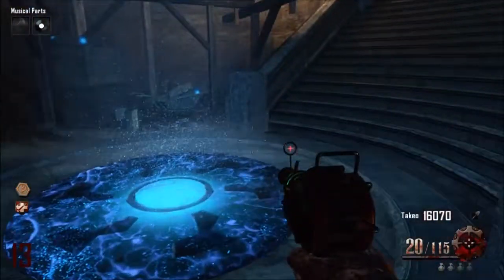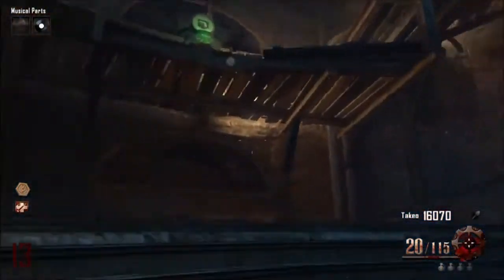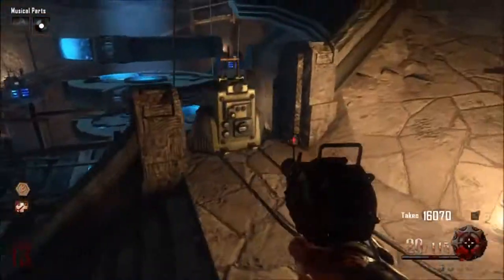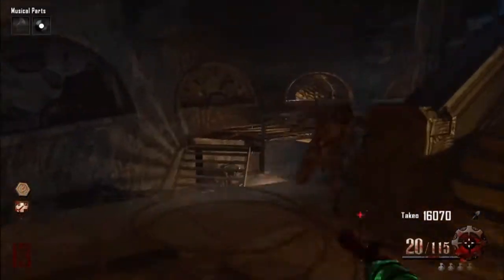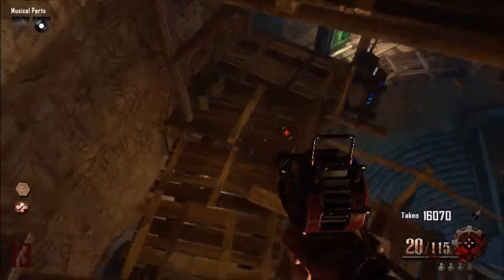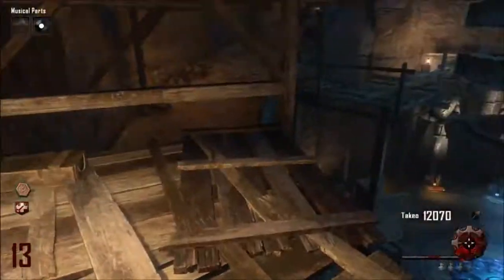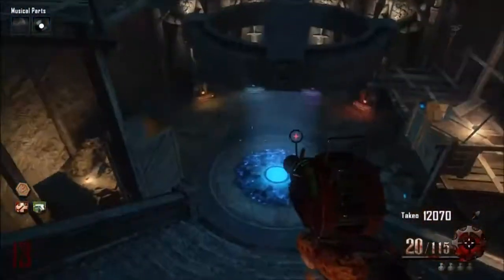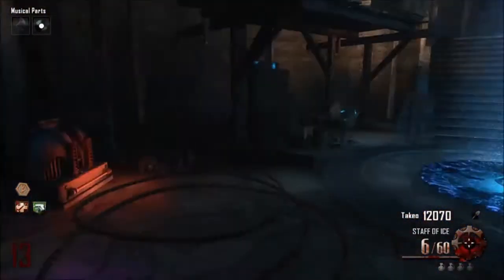What I do is I get a Mule Kick. It's only just up those little stairs — it's right there. Basically all you want to do is get Mule Kick. You just walk up the stairs and jump down the gap, then jump down again to buy Mule Kick. I bought it so I could have a wonder weapon as well as a staff and an upgraded STG. And then I picked up the staff, and now I have the staff.